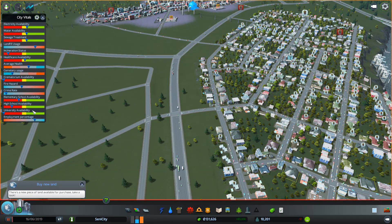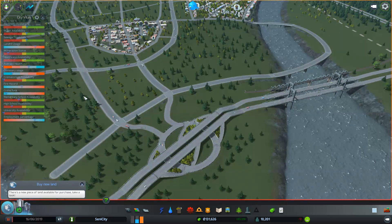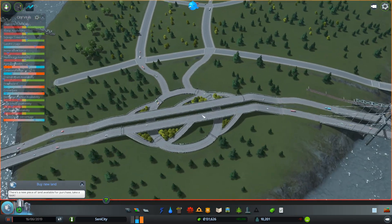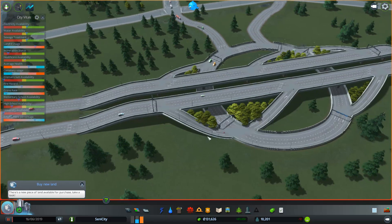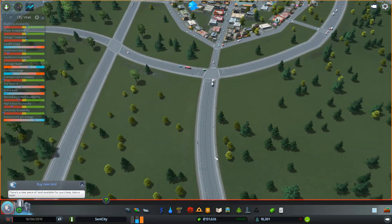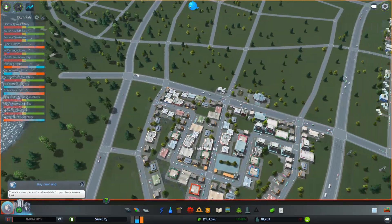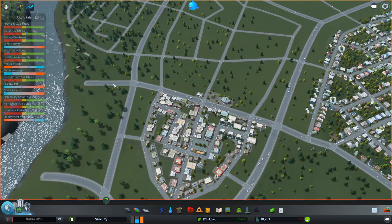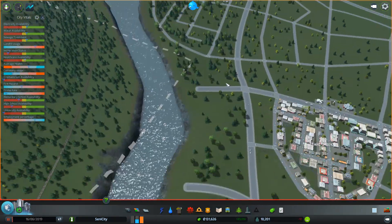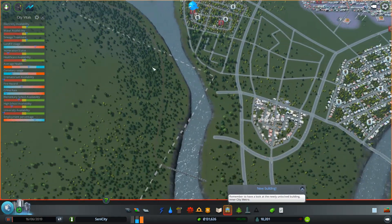I've fixed our intersection and added a few more roads. We had trouble with this intersection last episode and I said I'd sort it out. It's a highway coming down into a highway roundabout with individual on and off sections. I've got one-way roads to keep traffic flow, and upgraded this to a six-lane highway to cut through and keep traffic moving.